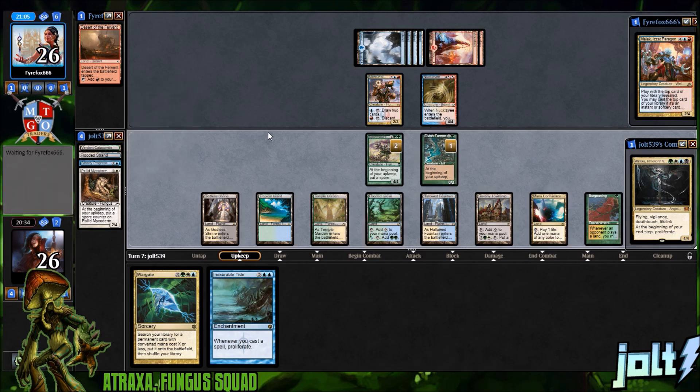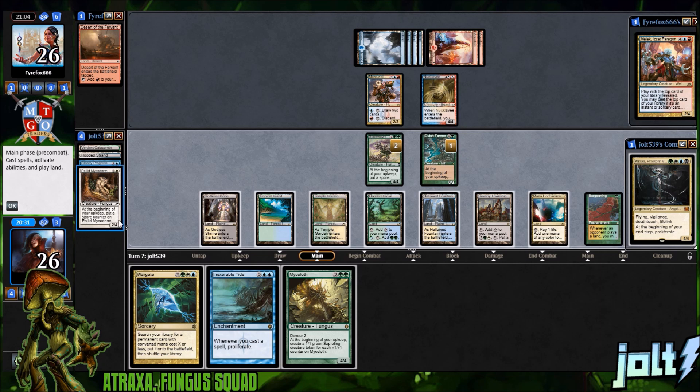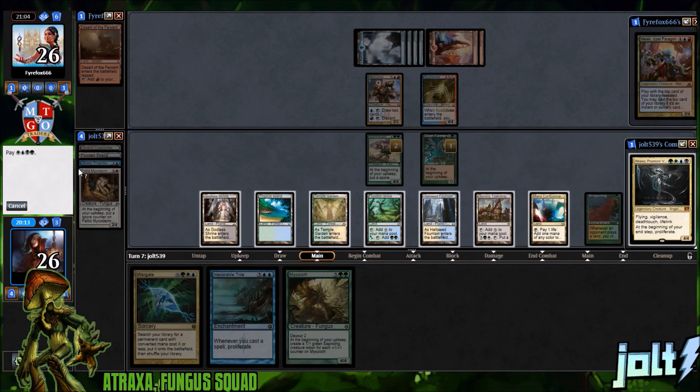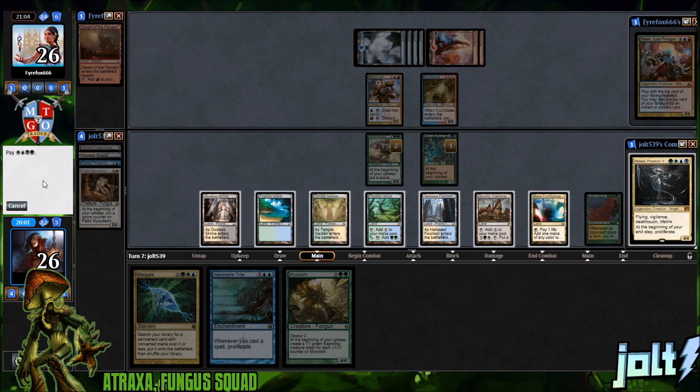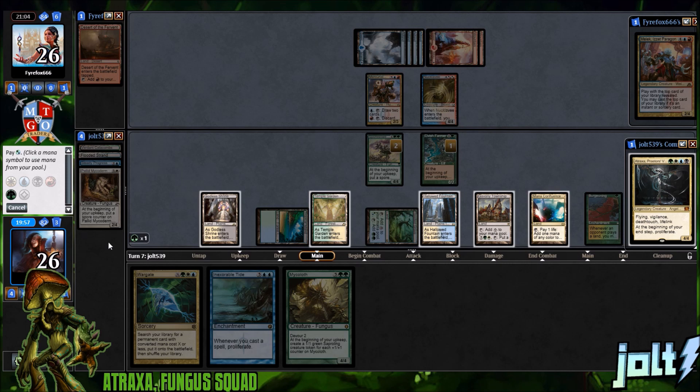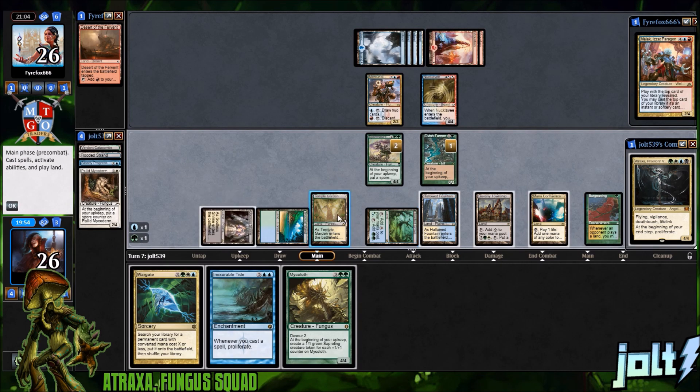We get an extra counter on Elvish Farmer. We don't have a lot to support that, but I think we do go for Atraxa on this one — that'll be at least one more spore counter on the Spore Sower. One, two, three, four, five, six — seven total mana. Let's go for Atraxa: tapping for green, blue, white, black. Sorry about that — tropical island for blue-green, then black and white. Get down Atraxa. We're going to go past the turn and proliferate on these two.